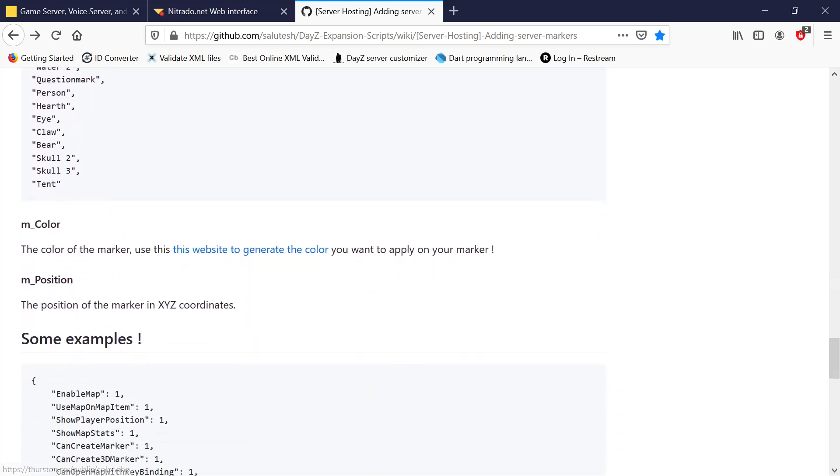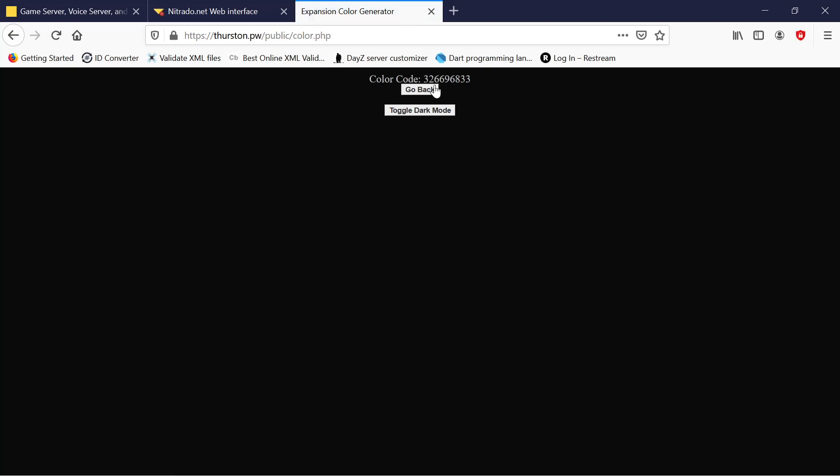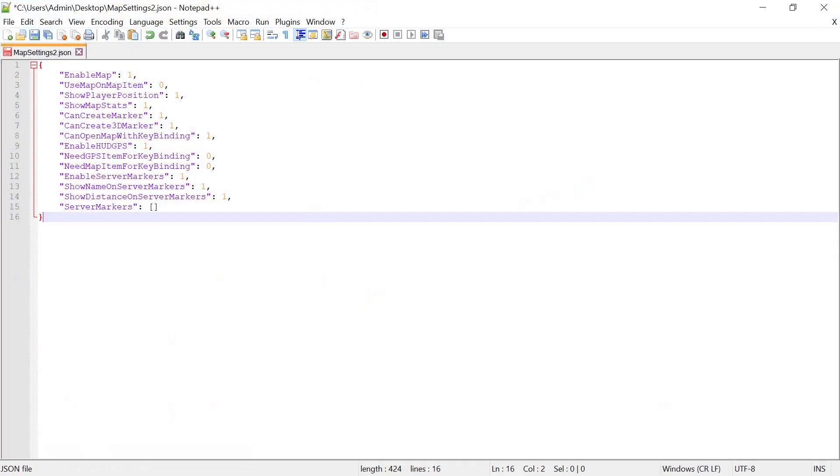The only thing about color - if you want to use a different color, they have a website here that you can go into and type in whatever color you're looking for. It generates a code, then you just take that code, copy it, and go back to your Notepad++.